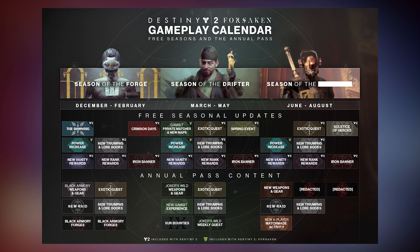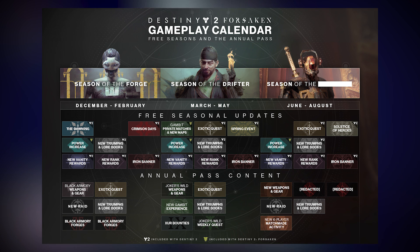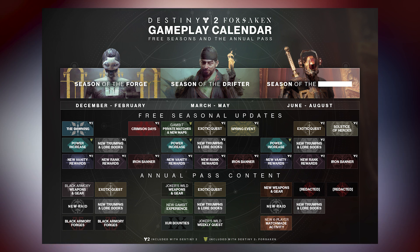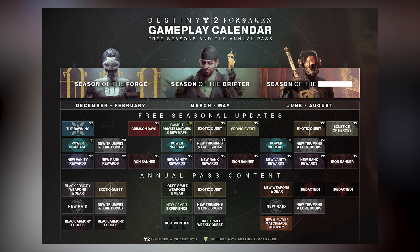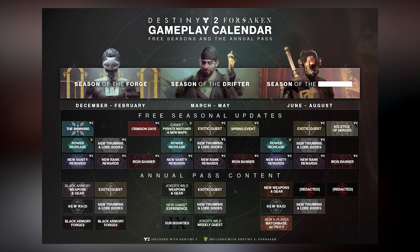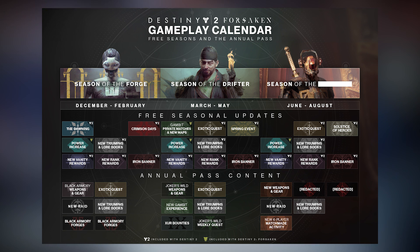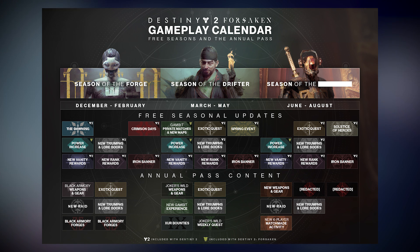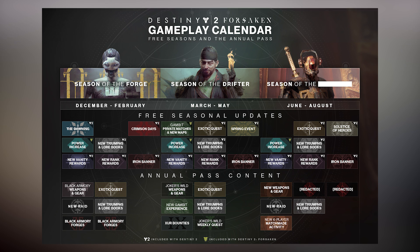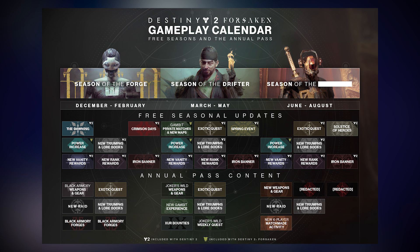If you do happen to own Forsaken, if you spent the $40 on Forsaken, this is what you're going to be getting — marked with a yellow Forsaken icon. The first thing, which is pretty incredible, is the power increase. The power is being increased to 650 inside of Season of the Forge, and every person that has Forsaken is going to be able to achieve 650. You don't have to have the annual pass for this. This effectively split up the community pretty harshly in Year 1, where power increases meant that you couldn't join your friends in certain activities. But now the power increase is across the board for all owners of Forsaken, so everybody's going to be able to get to 650.